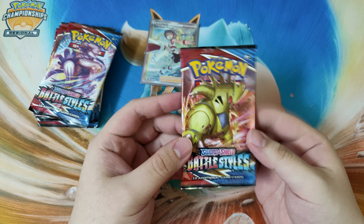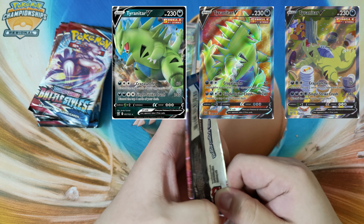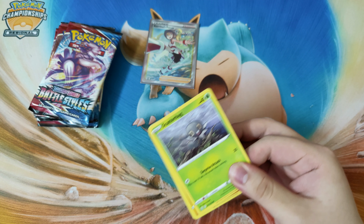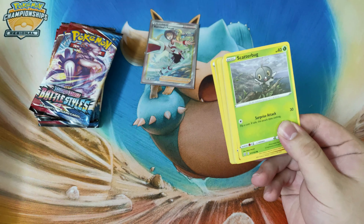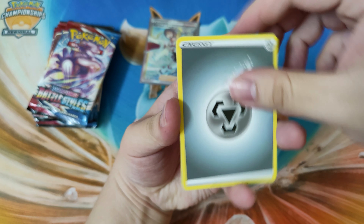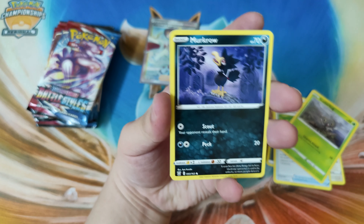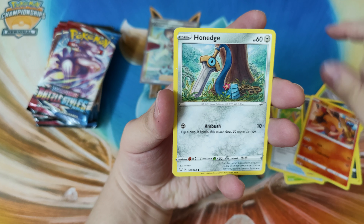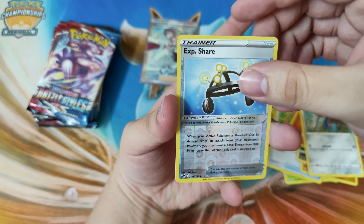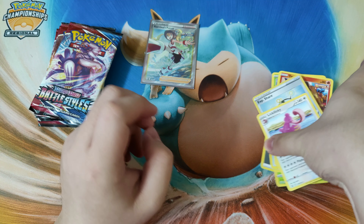In this set, what I'm really looking for is the Tyranitar - it actually looks pretty cool. Let's see if we pull it. Here we go, the next pack will be our Tyranitar pack. Code card for you. Starting off with Metal Energy, Durant, Purugly, Tool Jammer, Skiddo, Cubone, Murkrow, Tepig, Heracross, Experience Share - wow, it's back again after so long! Experience Share is back guys. And here we go - Lickylicky!